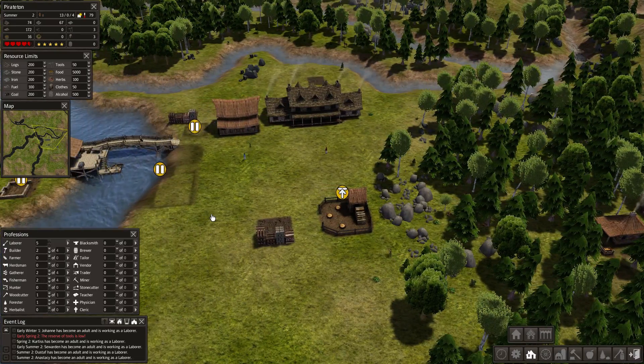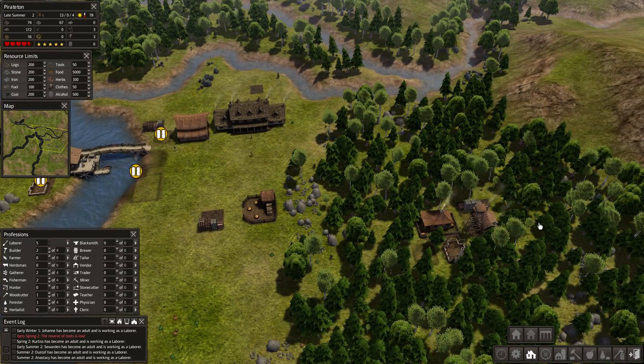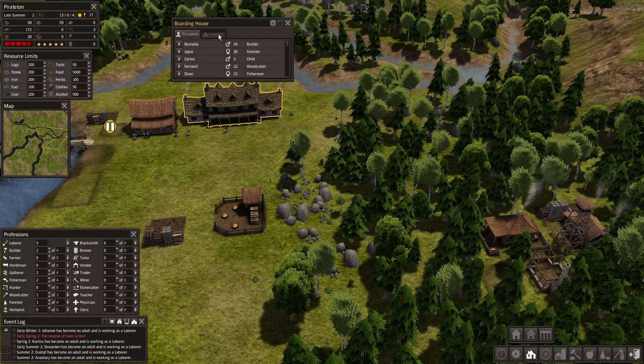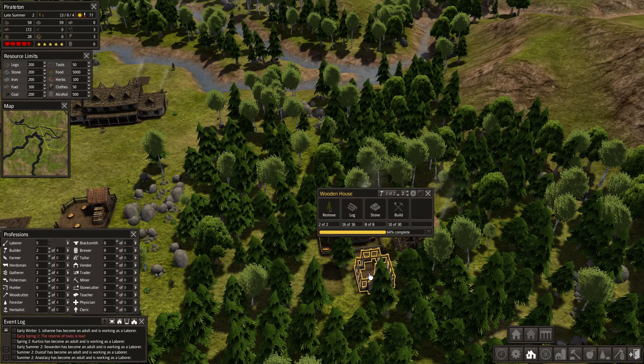We don't really want to run out of tools. We don't really want to run out of jackets either. This is tough on a hard start. These houses are going to take — oh, they're going to take food away. We don't have any extra food. We do have more laborers now.